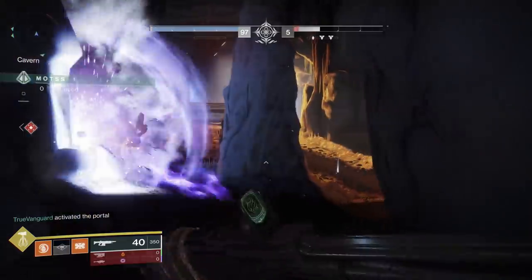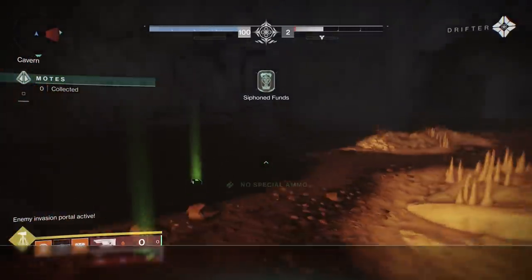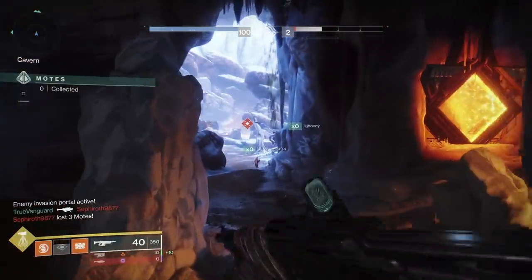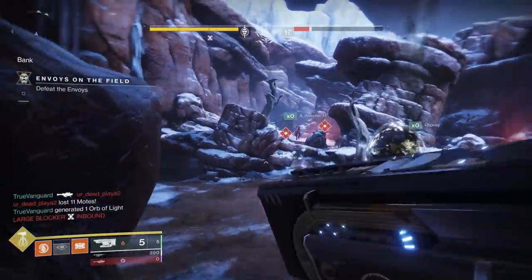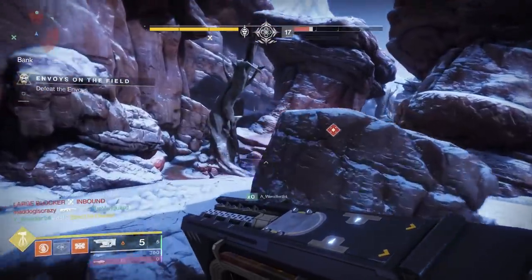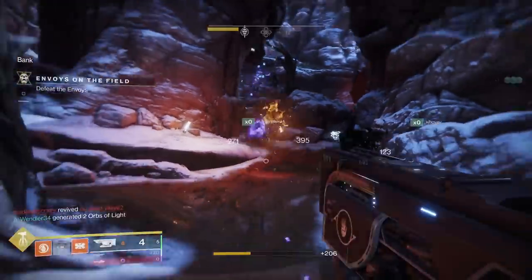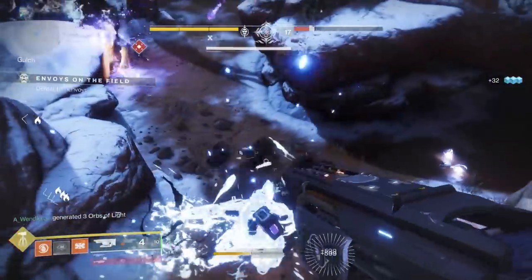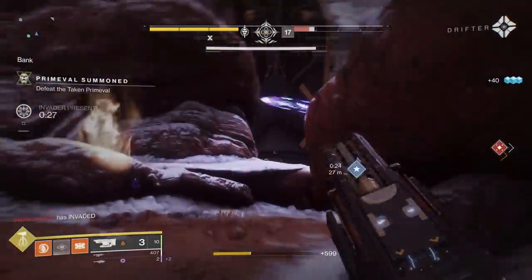This can be devastating. Let's say you're three motes away from invading, you run out, get those three motes and come back — but there's been blockers and you're drained. Now all of a sudden you need five motes, then six, then seven as time goes on. So you're going to have to stop and commit to killing these blockers. Regardless, it's a waste of time. And time management is one of the most important keys to success within Gambit Prime.